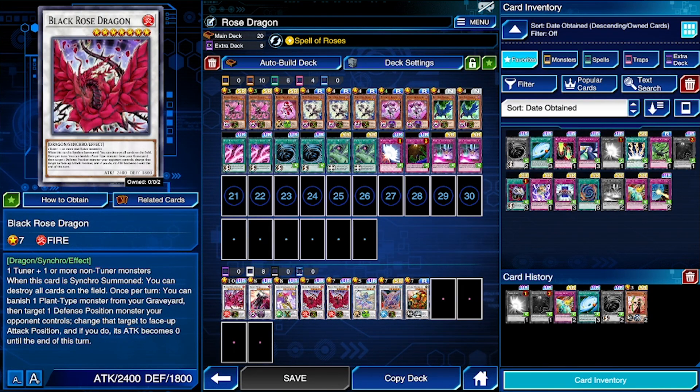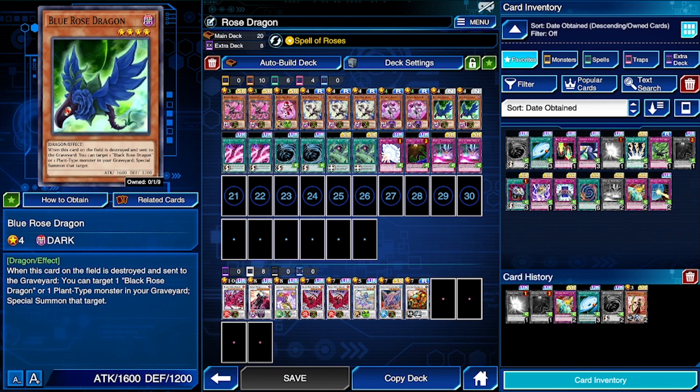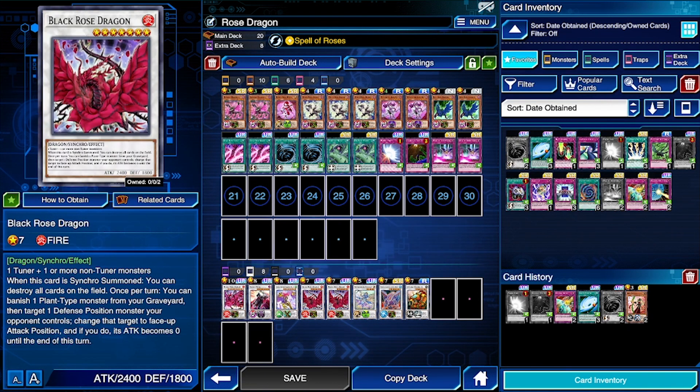When you use Rudy Rose Dragon's effect, you don't destroy yourself, so Rudy Rose stays on the field. With Black Rose, if you activate its effect upon synchro summoning you also lose your monsters, so don't activate Black Rose's effect unless absolutely necessary. Blue Rose Dragon is also useful — set it, your opponent destroys it, then you can bring out Black Rose Dragon and have a decently strong monster.